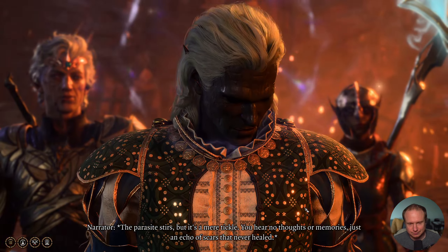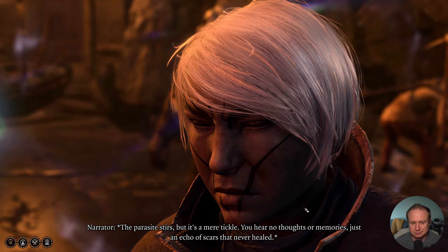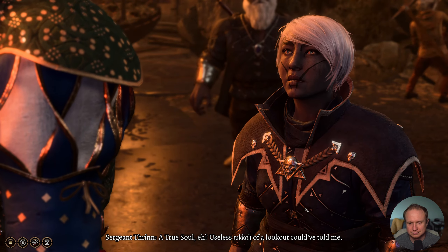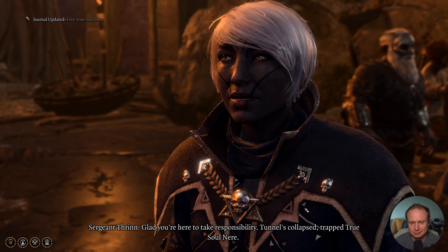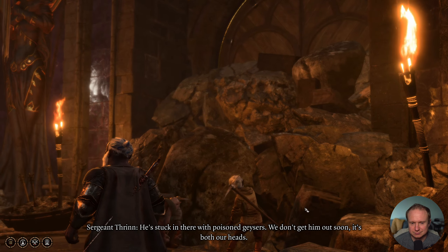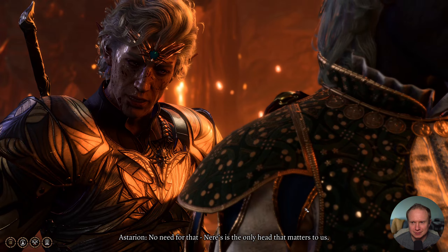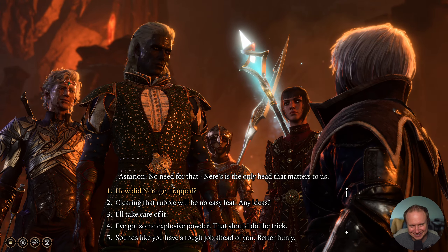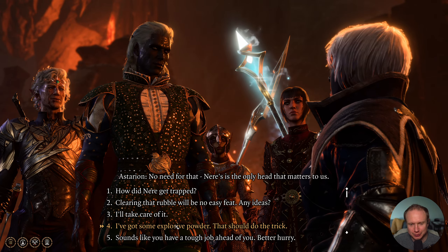The parasite stirs but it's a mere tickle - you hear no thoughts or memories, just an echo of scars that never healed. She identifies us as a True Soul and tells us that the tunnels have collapsed, trapping a True Soul named Nier, who is stuck in there with poisoned geysers. She says if we don't get him out soon, it's both our heads. We respond that Nier's is the only head that matters. She tells us to set explosive powder near the rubble and ignite it - that'll blow the drow out. But we're not going to do that right away.